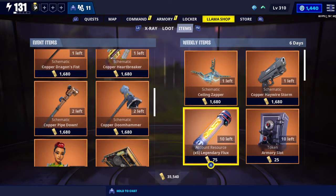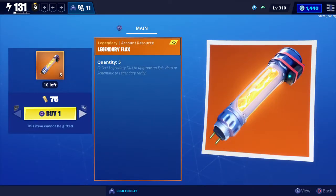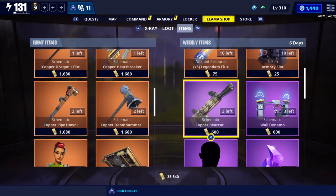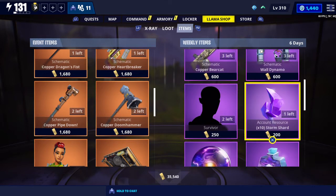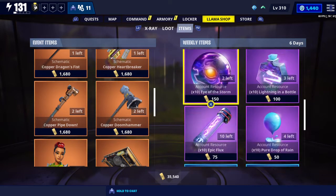Make sure you get all the account resources and tokens. This right here is used for any schematic or hero — you can upgrade it from epic, which is purple, to legendary, orange or gold, whatever you want to call it. Make sure you gather all the account resources.